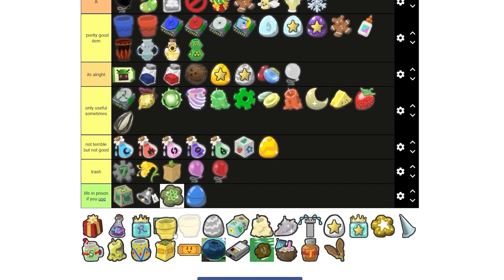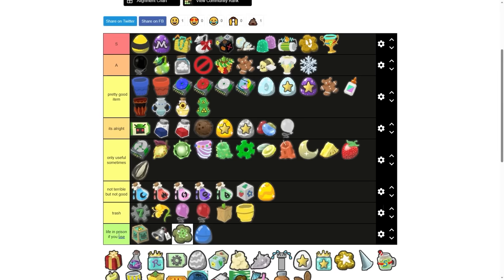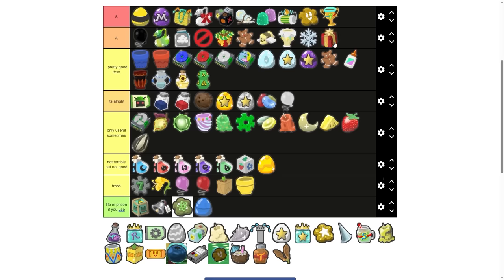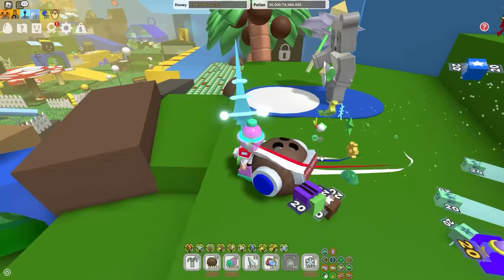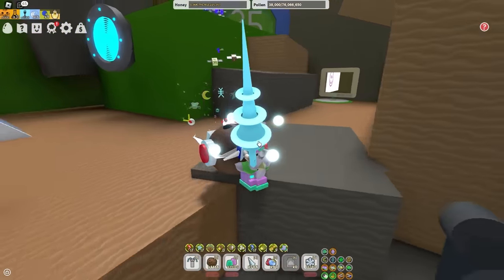Now we have the plastic planner — absolute garbage. You can go right next to the paper planner. Present — I'm gonna say A tier. This is such a beautiful item; it's just so aesthetically pleasing. And I love handing them to bears who probably got 50 million other presents from different players in that same Beastmas.